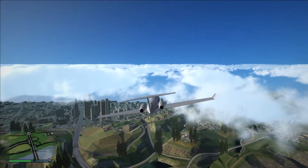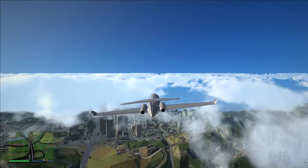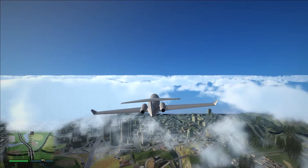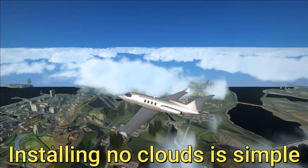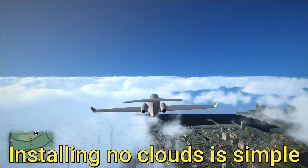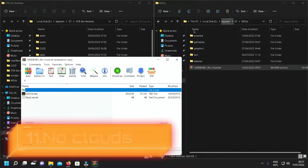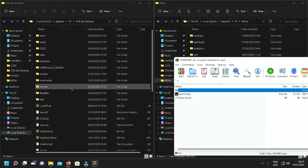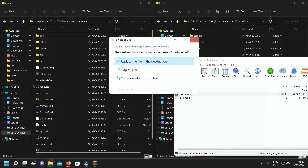There is also an optional plugin called Cloudworks. If you want to use this, you must use the NoClouds mod. Installing NoClouds mod is easy — just drag and drop this file here and replace it.